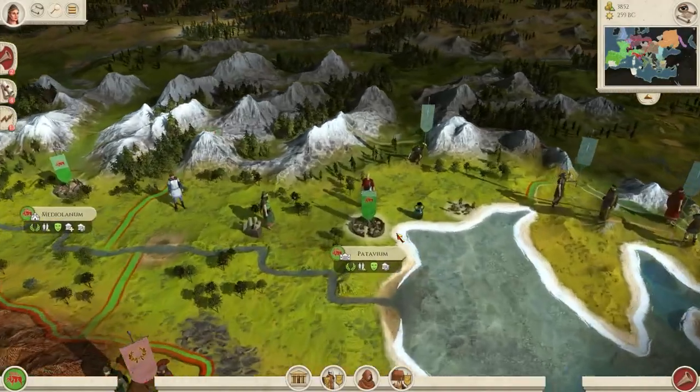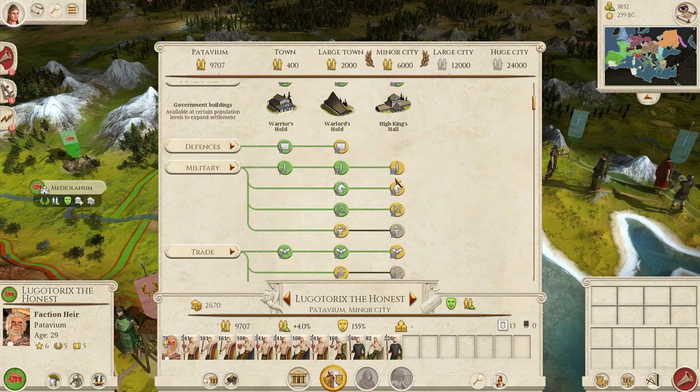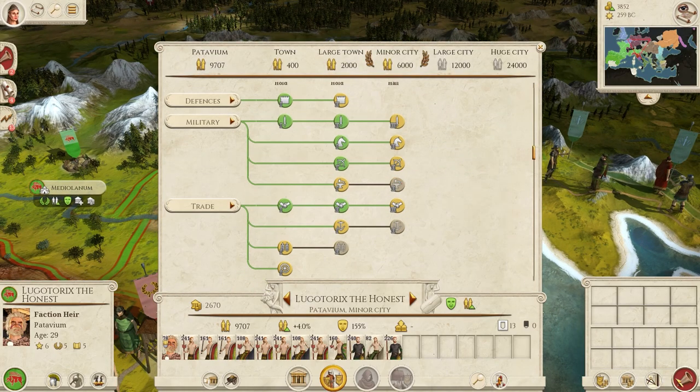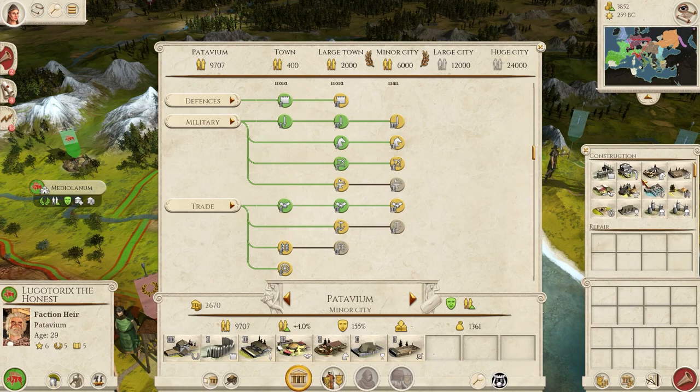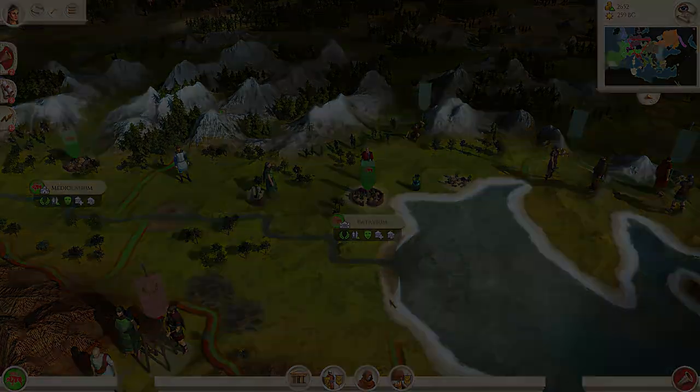Turn 23. My two military capitals are developing nicely and I've built a strong military infrastructure. Before I can train any more troops in them, I'm going to build a blacksmith, which will give my weaponry an extra point of damage. As my units lack any real armour, they're going to need all the help they can get.